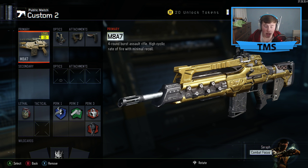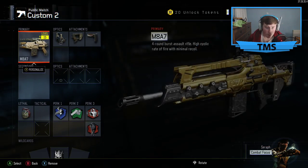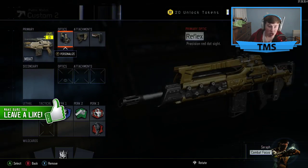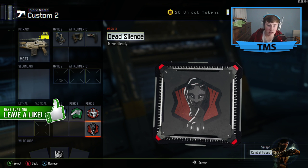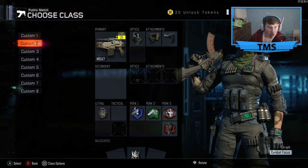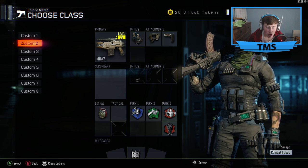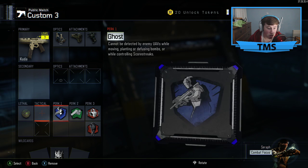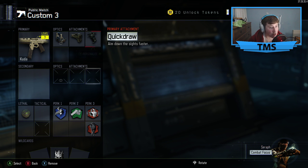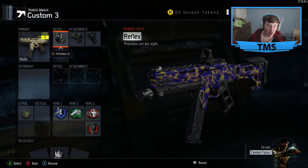I managed to get my M8, as I said in the last video — I got my M8 to second prestige. I'm going to show you that second prestige. I got a gold on it and I used the ELO sight. I use Quick Draw and Stock, and I've got the Syntax. I've been using Ghost, Fast Hands, Awareness, and Dead Sounds. I rush with the M8 — I don't just sit back. With these trigger stops on the controller you can do that.